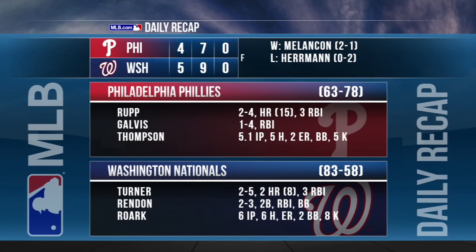The Nationals make it eight out of their last eleven. Turner drives in three. Anthony Rendon goes two for three with an RBI. Tanner Roark struck out eight batters — the second most this season — over six innings, six hits, one earned run, and he lowered his ERA to 2.85.